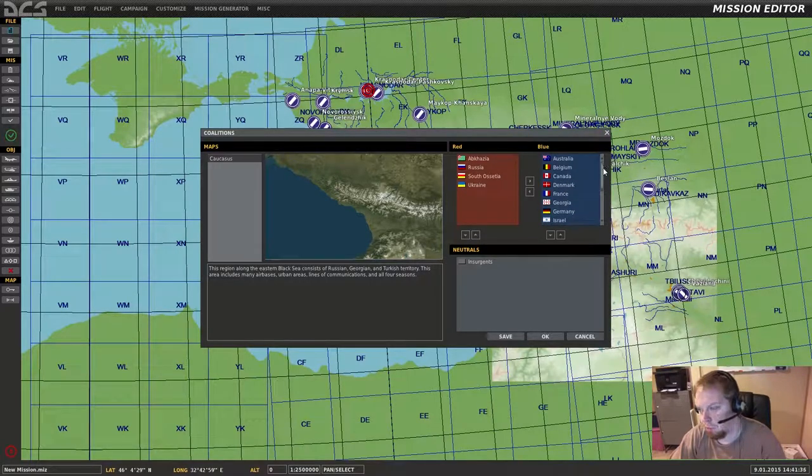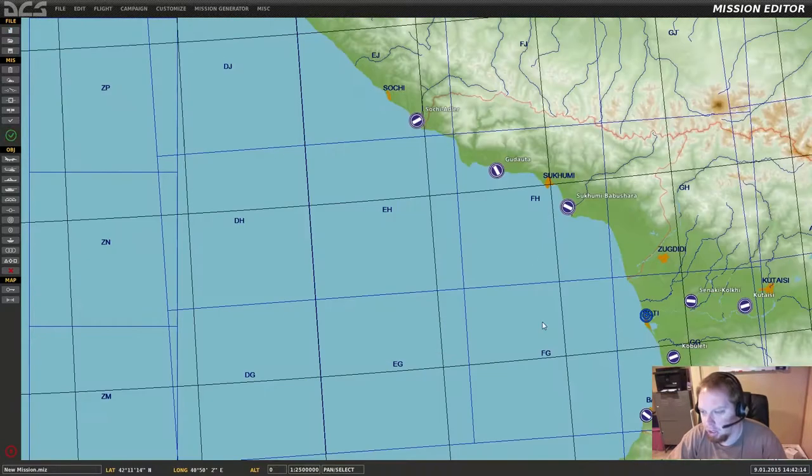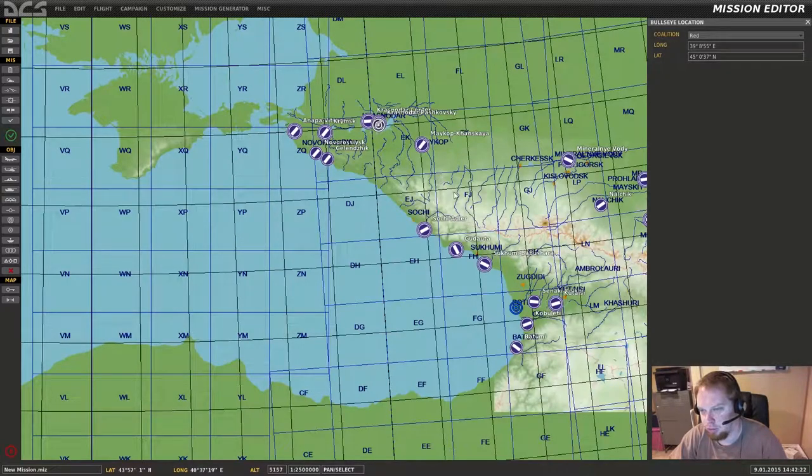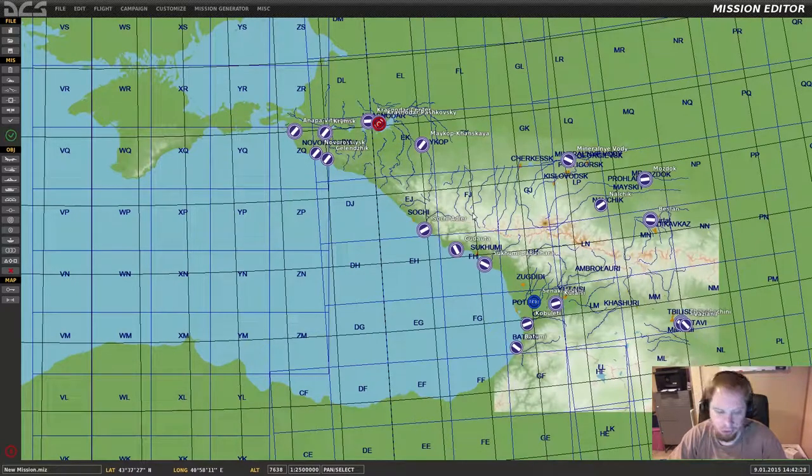Both of these are already pre-populated. A pro tip here: you can see that there is Germany and some other things in here like the US. The BF-109 is obviously from Germany. You cannot put that plane on the red team because you have to pick the country for the airplane. So basically what that means is that if you want to fly the BF-109, you're gonna be flying on the blue team unless you change it now. And I don't think you can change this later, so keep that in mind. For now, we're just gonna leave this normal.